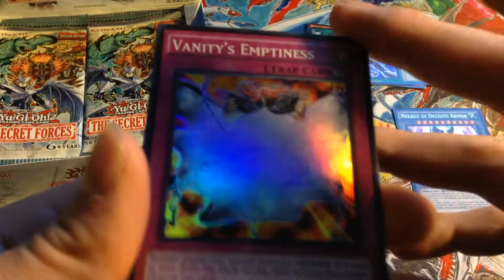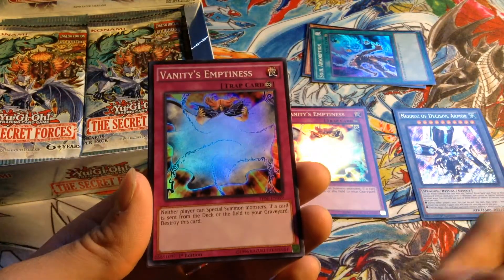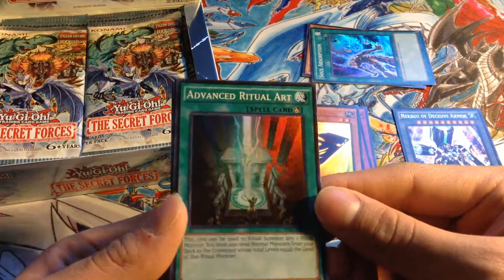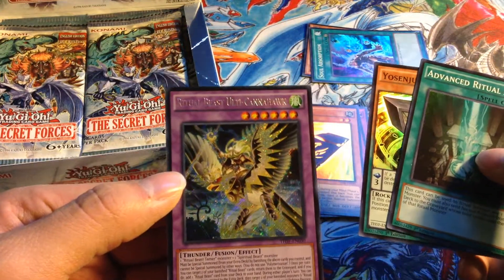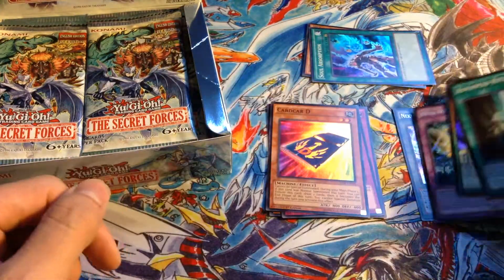Next pack. Wow, another Vanity's — okay, back to back. I wish I had better lighting though, sorry. Another Vanity's, another Carcardide, Advanced Ritual Art, Iyashinchi Senju L — Left side — and Ritual Beast Ulti-Cannahawk. Ritual Beasts have actually been doing pretty well lately.